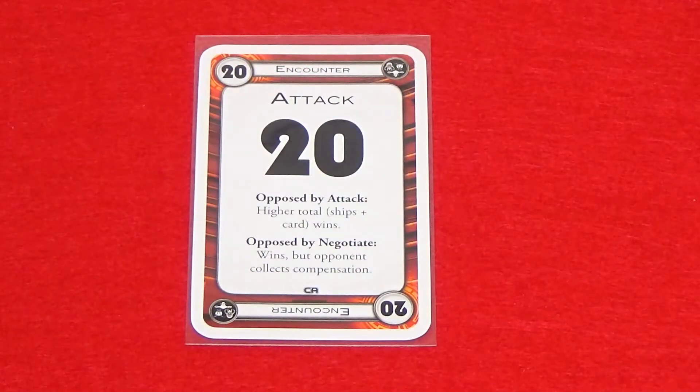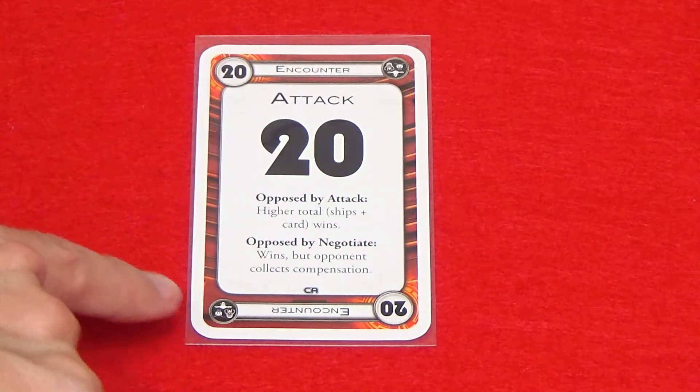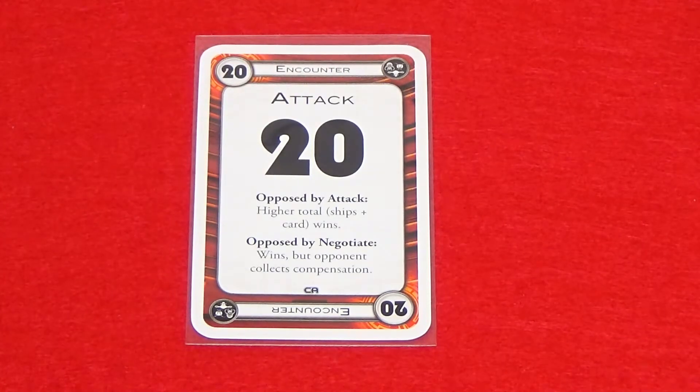If you're playing with seven or eight players, shuffle the large group cosmic cards into the cosmic deck. These cards are marked with the large group symbol in the upper right and lower left corners, and can be used with less than seven players if you want more randomness added to the cosmic deck.